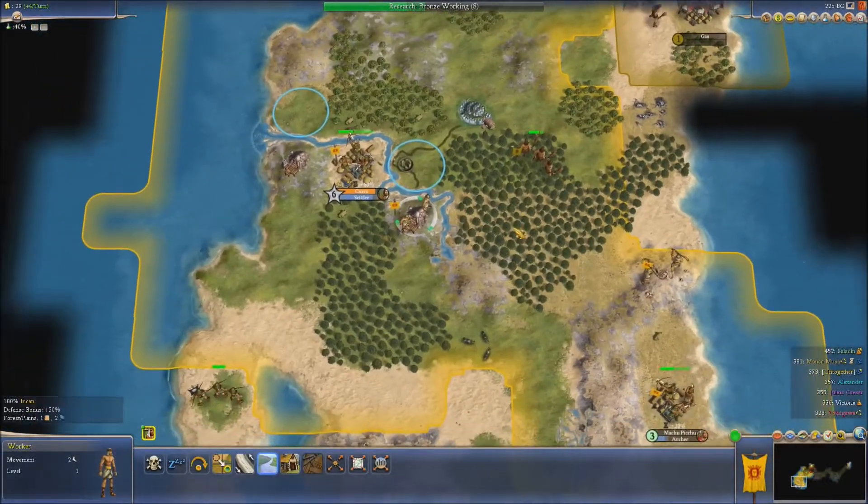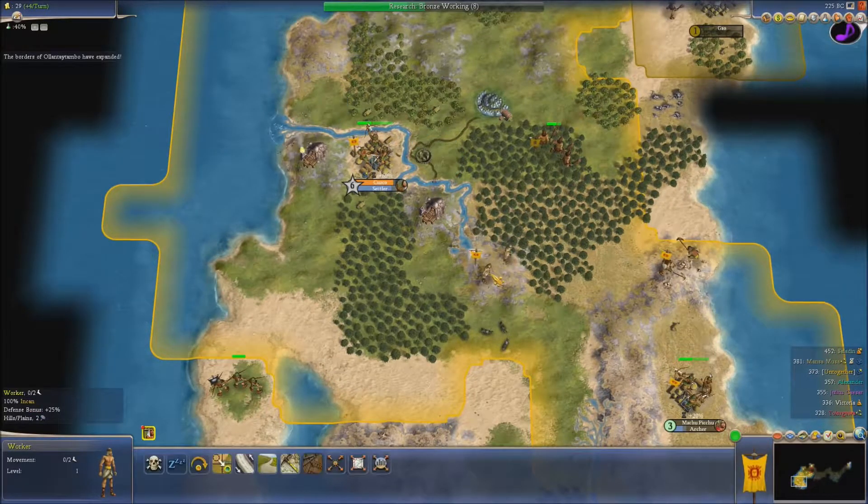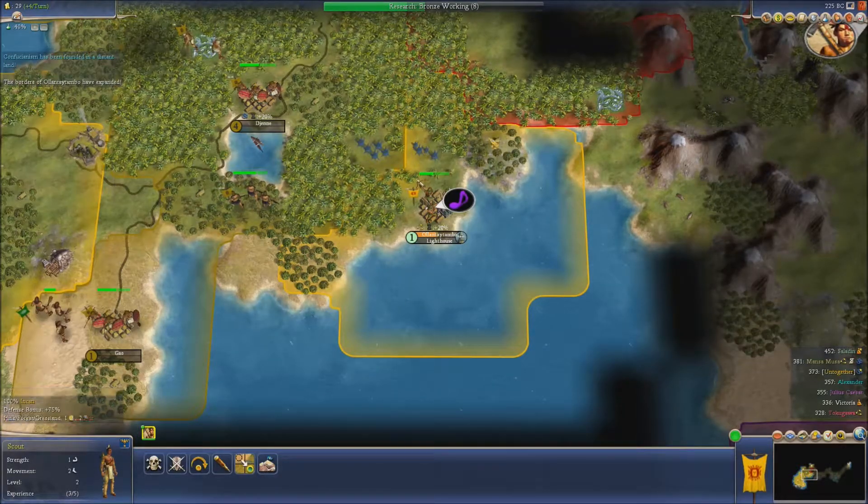What are we going to build here? We'll build them a lighthouse, because they are going to be reliant on it. The one tambo has expanded, but again it's mostly expanded out to sea, which isn't really what we want.